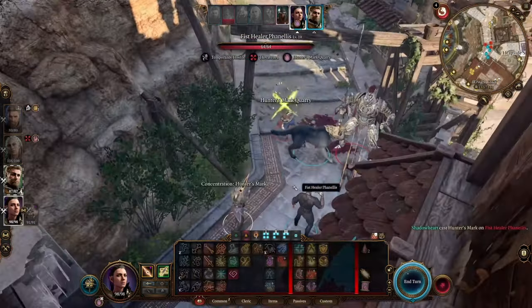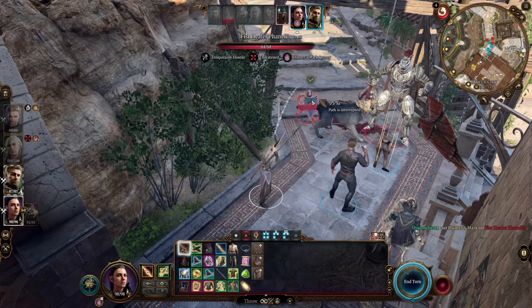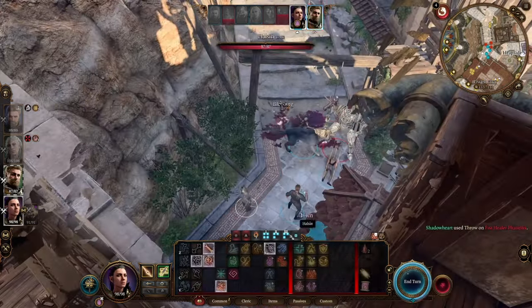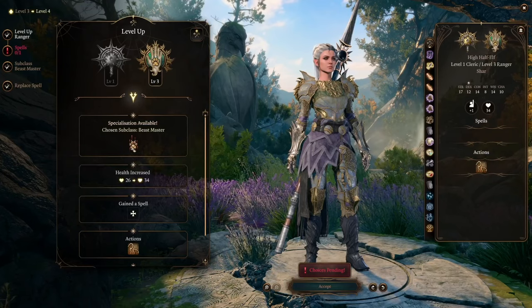As far as spells go, definitely make sure you get Hunter's Mark. Hunter's Mark is absolutely fantastic — it's going to increase our main damage, let us concentrate on something we'll use, and our wolf will also benefit and get additional damage from it as well.